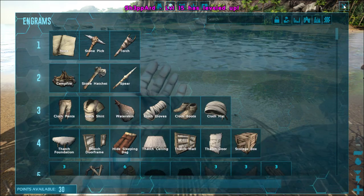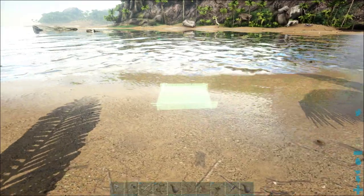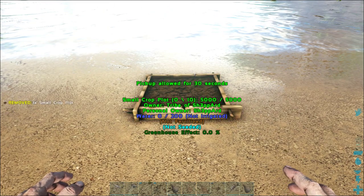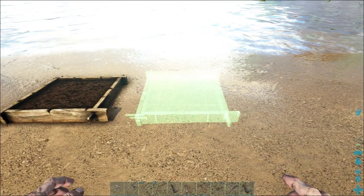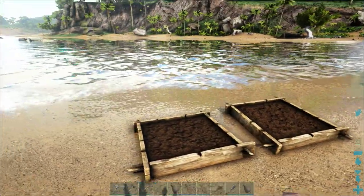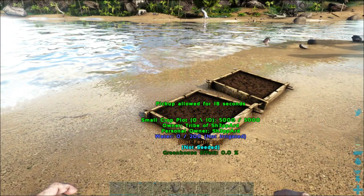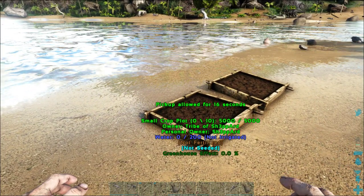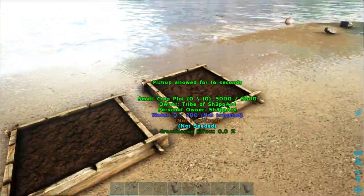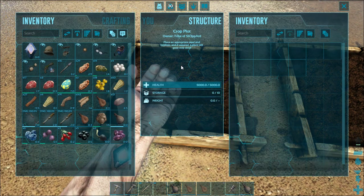For the purpose of expanding your farm later on, you can place your crop plots as close as possible to a water source. Later on when you get irrigation pipes, you just put an intake pipe from the water all the way to your farm. Also, later on you're going to build a greenhouse which means you'll have to elevate your pipes, but we'll get to those details later. So there we have it — two crop plots down.